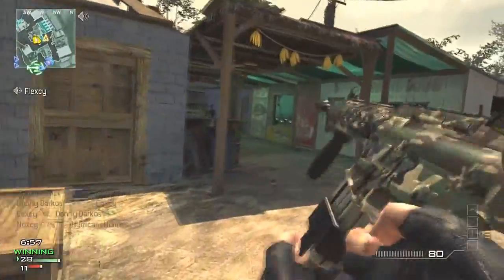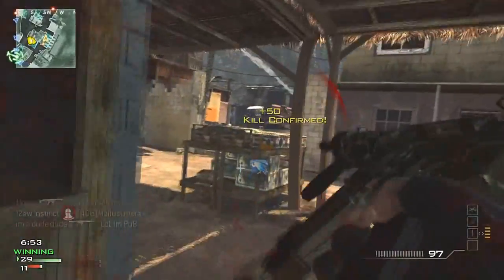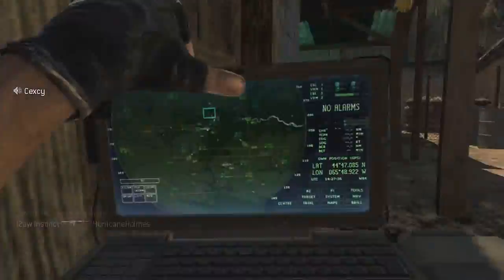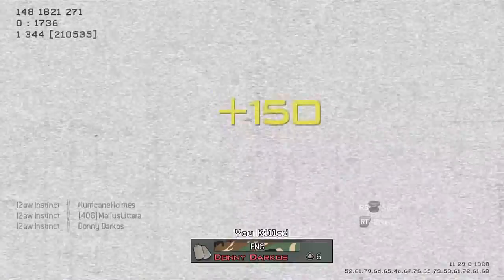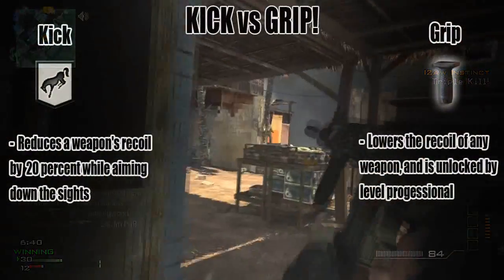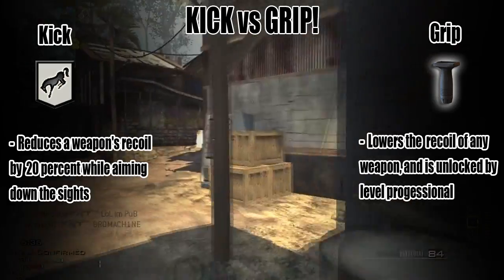Today I did some experiments with the M60 and tested out which setup would probably be better — kick versus grip. And trust me guys, this applies to mostly all the weapons in this game. I'm going to be giving you guys a physical and a visual breakdown on which one you should be using and which one probably has the best stats.